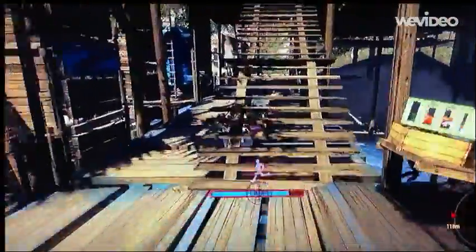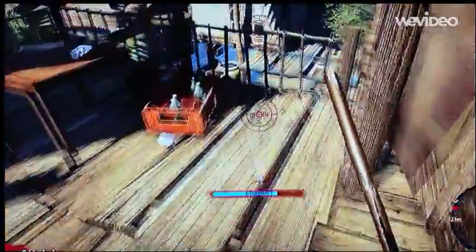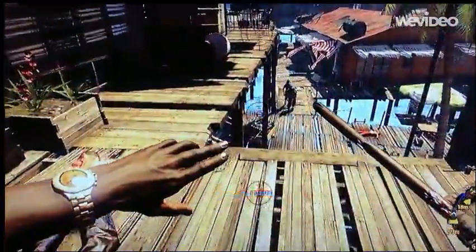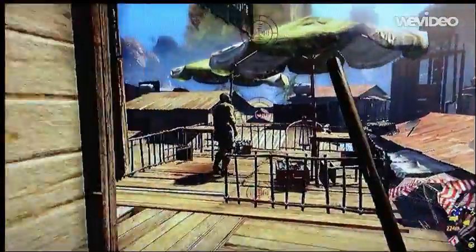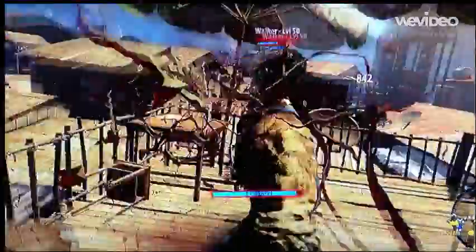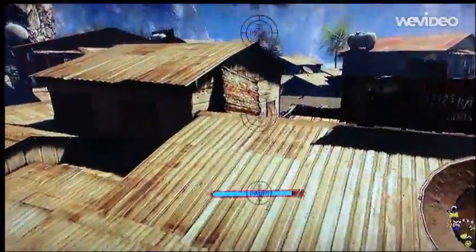You gotta get as close as possible, and there's invisible walls everywhere. The trick is you gotta glitch this — you gotta parkour, get on top of this building, and just bust your way in.